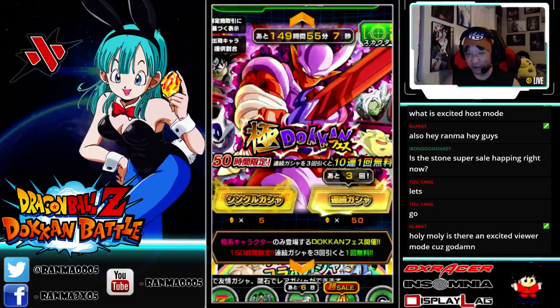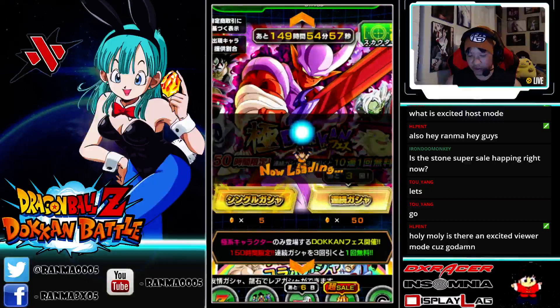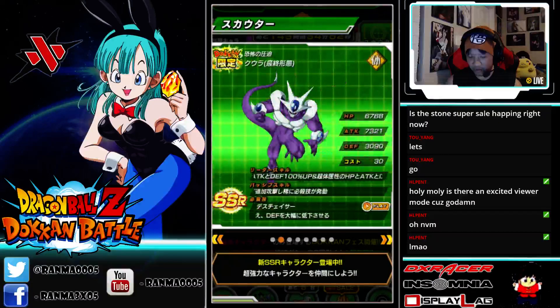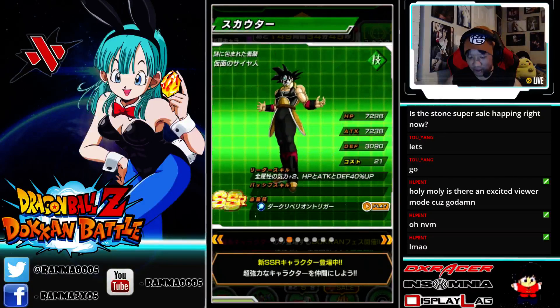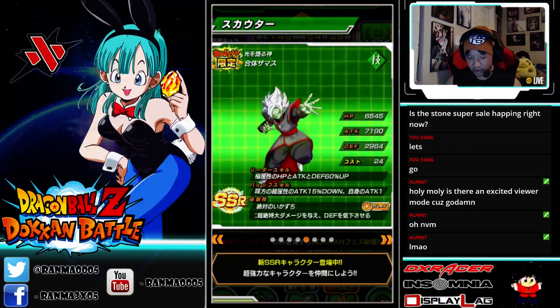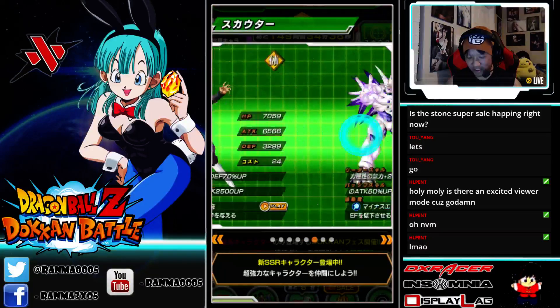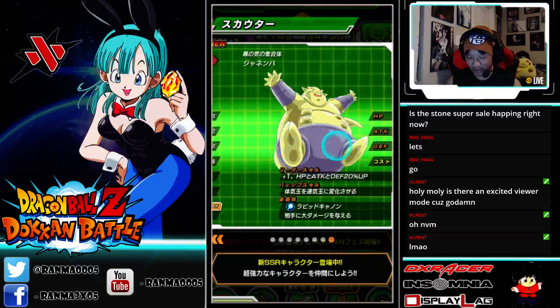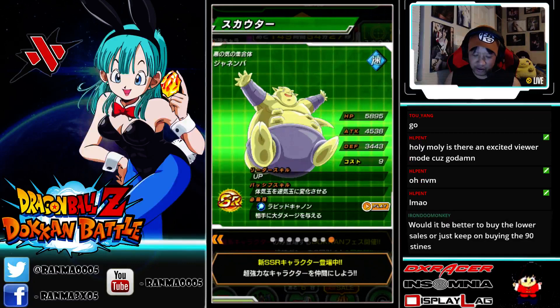This is the Janemba one. Janemba is the new Extreme STR lead. We've got Cooler the Extreme Physical, Masked Saiyan, Demigod Cell which is obviously really good for the Extreme team, Merge Zamasu, Goku Black, and Omega is on here. And this Janemba Dokkan Awakens to the other Janemba, so you can use that to raise the SA.